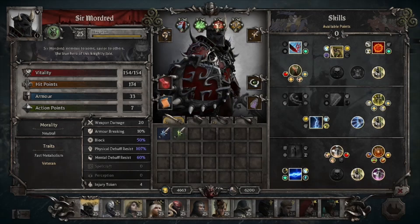Some of these may seem pretty obvious or straightforward, but some of them not so much. Obviously to start with we have the four basic stats: vitality, hit points, armor, and action points. I won't go into too much detail here as the game does a pretty good job of explaining all four of these. I just have a couple quick things I'm going to mention though.